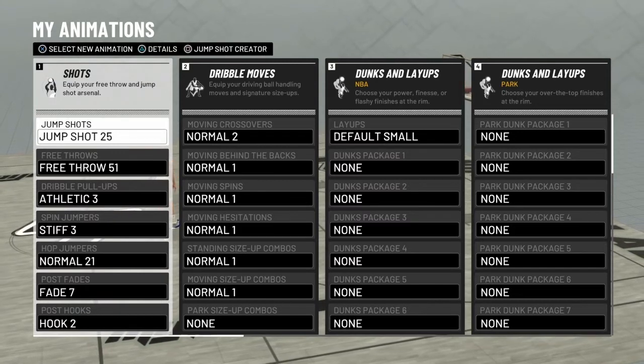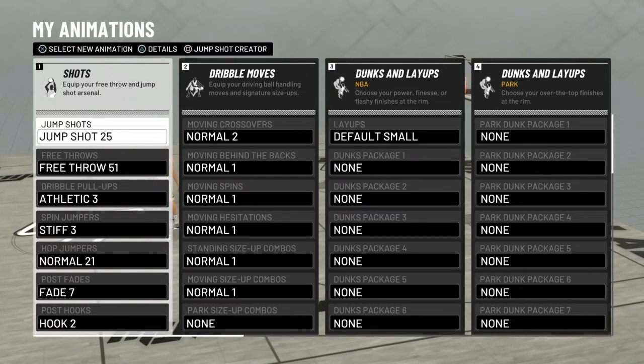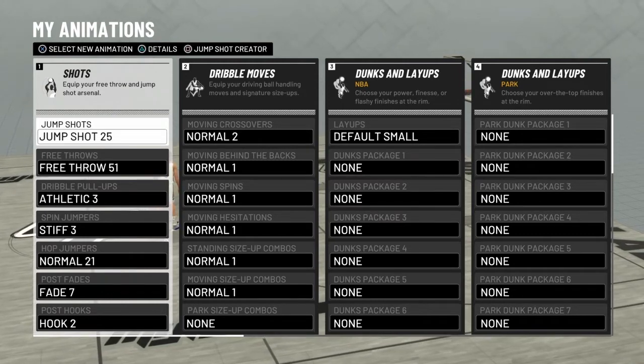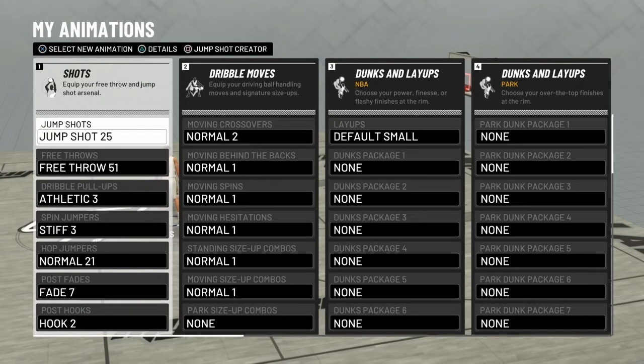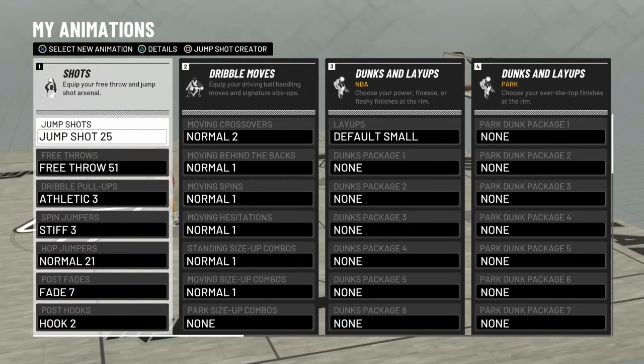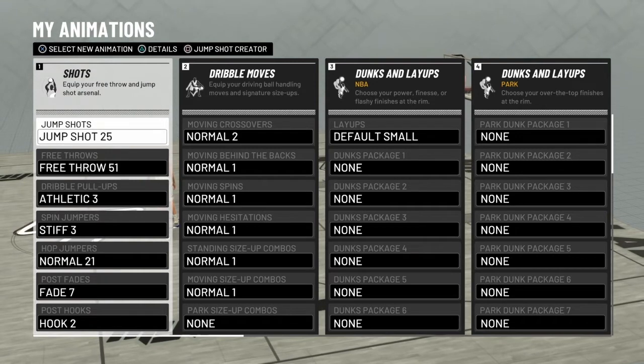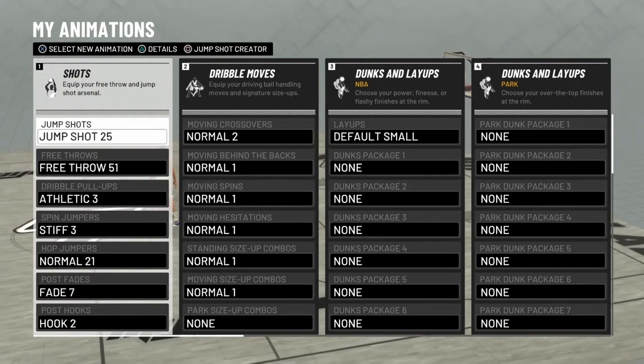The most important part of this video: every badge in this game only has one drill option. So unlike last year, you don't have to stress about what drill is the best to do to get the most or fastest progress towards your badges. Each badge has one drill.